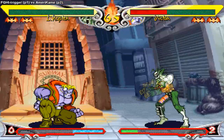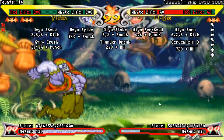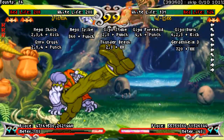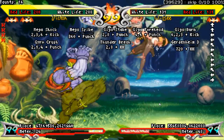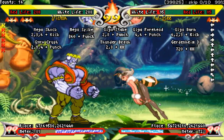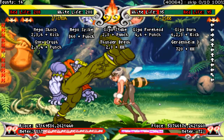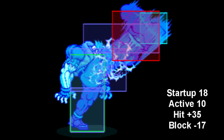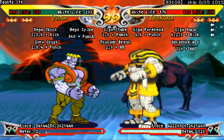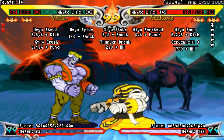Far heavy kick is one of your best true anti-airs — none of that preemptive stuff. You see someone jump, you hit this button, and you knock them out of the air. It hits higher up than any other normal you have, making it great to counter characters who like to fly around or float. However, the hitbox is only at the tip of the foot, so you're never going to hit anyone on the ground with this. The electric version is bigger with more hitstun, but worse on block and terrible when whiffed. You can hit grounded opponents with the electric version, but it's not super consistent.